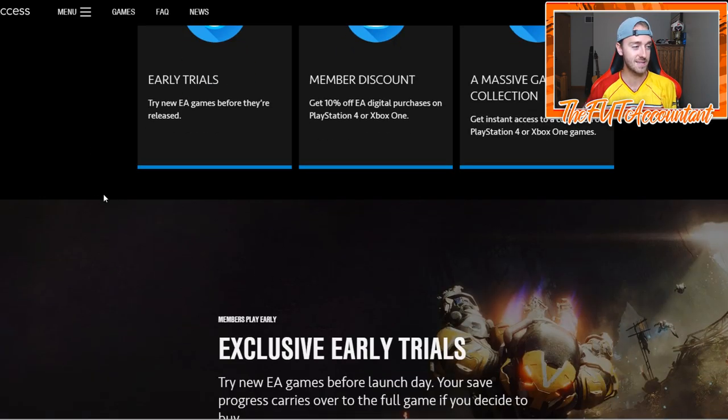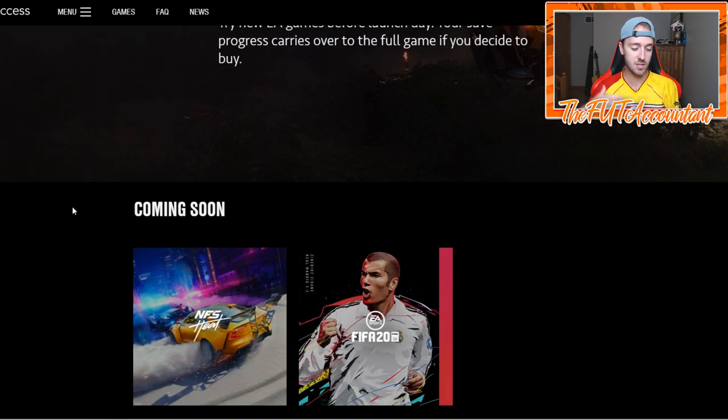If you choose to extend your EA Access early trial by using a glitch or some sort of extra accounts method, I'm not sure if I'll be doing that. I hopefully will find a glitch where I don't have to spend extra money buying more EA Access subscriptions. Like last year, where you could get into the game and stop your timer without buying EA Access more than once. But if you're on that 10-hour limit and there are no glitches or you don't want to spend extra money, you're going to have to be as efficient as possible.